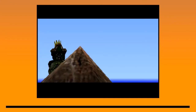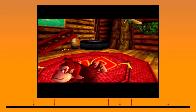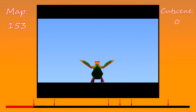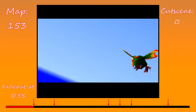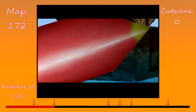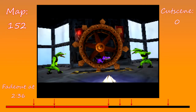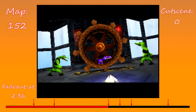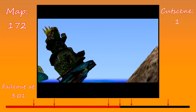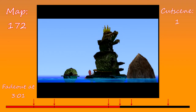The Intro Story is a series of cutscenes with special procedures in order to transition from map to map, playing specific numbered cutscenes. Map 1 is value 153 and plays cutscene 0; a fadeout occurs at 55 seconds. Map 2 is value 172 and plays cutscene 0; a fadeout occurs at about 126. Map 3 is value 152 and plays cutscene 0; a fadeout occurs at about 236. Map 4 is value 172 and plays cutscene 1 — note that this map is reused, and cutscene 1 rather than 0 gives different procedures that make the scene unique; a fadeout occurs at 301.